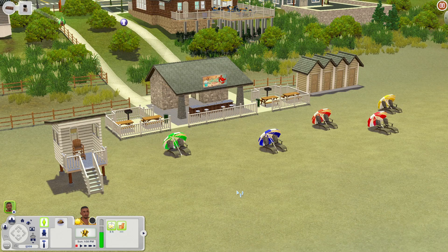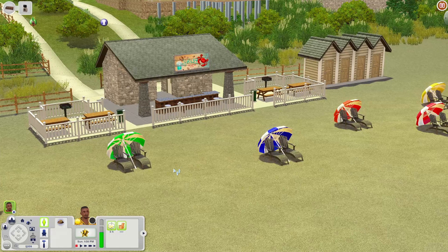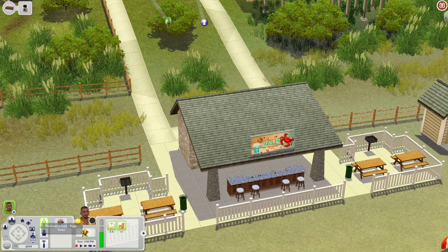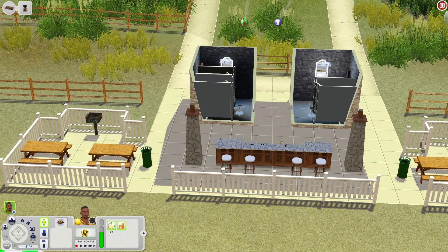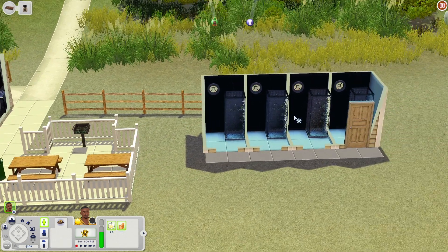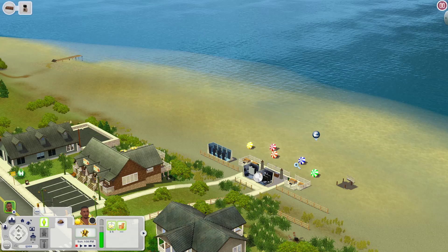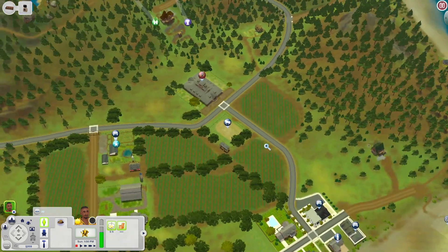We're at Walapa Beach. Right away there's a lifeguard stand and plenty of lounge areas. Under a little shelter you have a bar, a grill with two picnic tables, and bathrooms in the back. There are two more picnic tables and another grill, plus showers you can use to rinse off. Of course you're at the beach, so sims can enjoy all the beach activities they want.